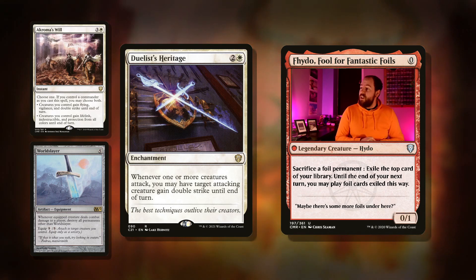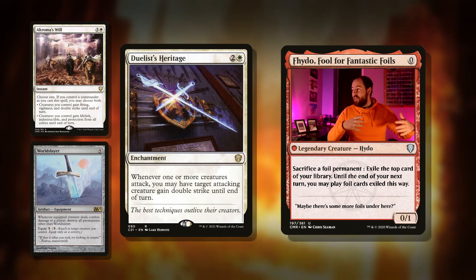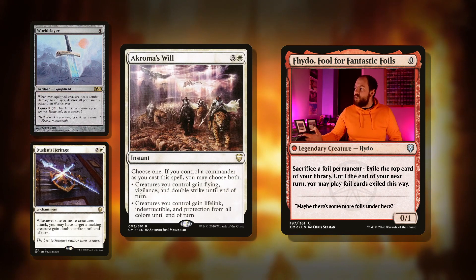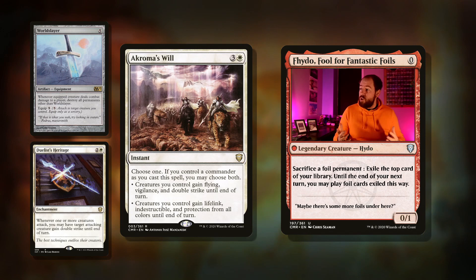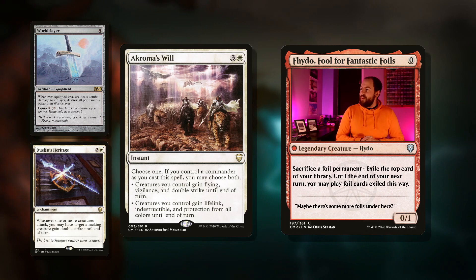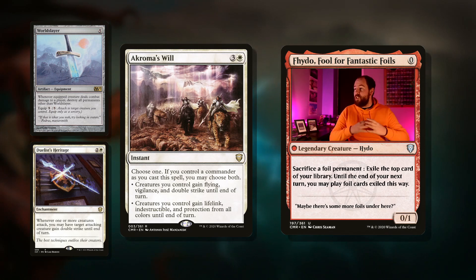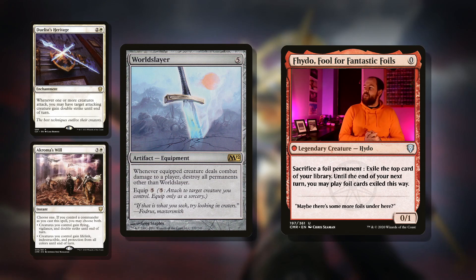Then there's Duelist's Heritage: three mana enchantment, whenever one or more creatures attack you may have target attacking creature gain double strike until end of turn. So our commander gaining double strike — okay, let's pay ten mana, give it plus ten plus ten, somebody's dead. Our commander also has flying. Then Akroma's Will: four mana instant, choose one, but if you control your commander when you cast this you may choose both. Give flying, vigilance, and double strike until end of turn — that's going to kill someone — or creatures you control gain lifelink, indestructible, protection from all colors until end of turn. Also going to kill someone — just a brilliant spell for wiping out opponents.